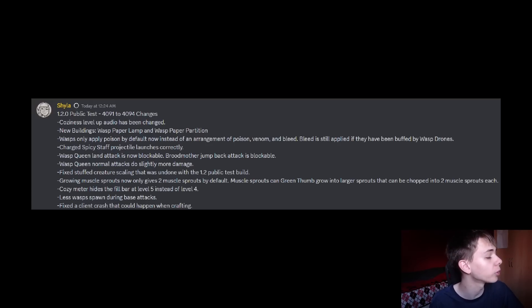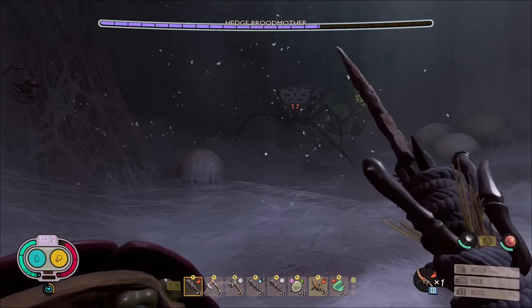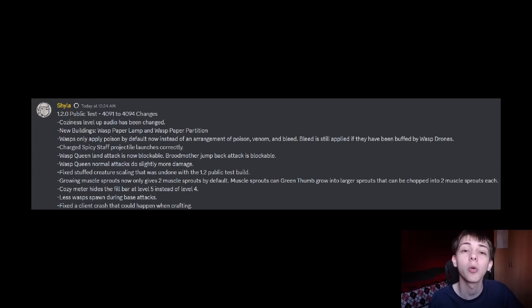You can now block the wasp queen's land attack and the brood mother's jump back. This was really bad, especially for the brood mother, which had a jump back attack similar to what the shield bug and stink bug do. It inflicted poison and you couldn't block it. But it seems like that is now blockable, which is really nice. All attacks should be able to be blocked in the game — it's only fair if you're going to have a parry system in place.